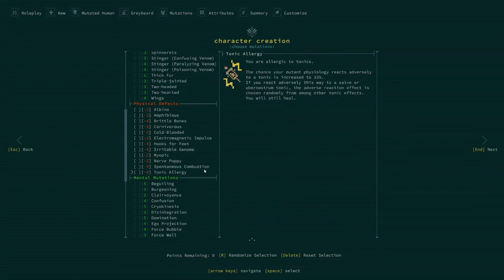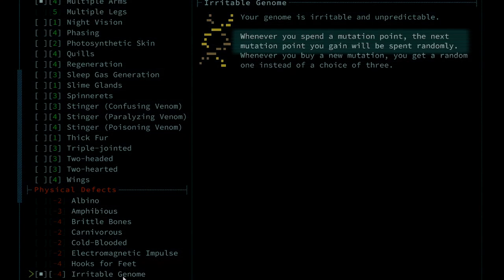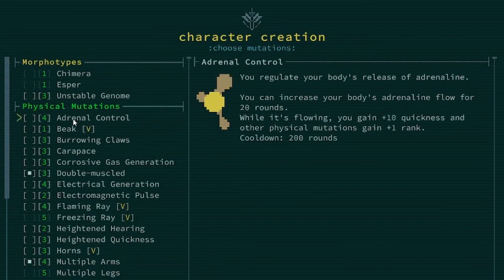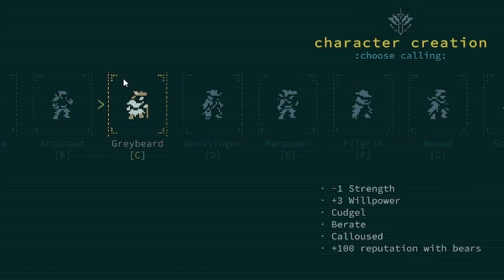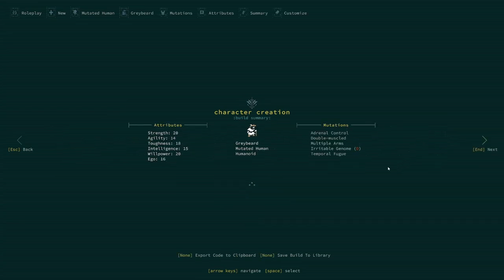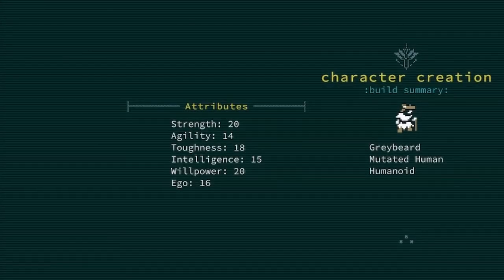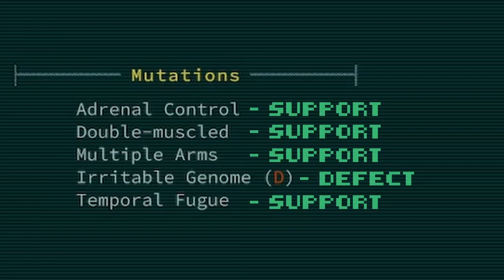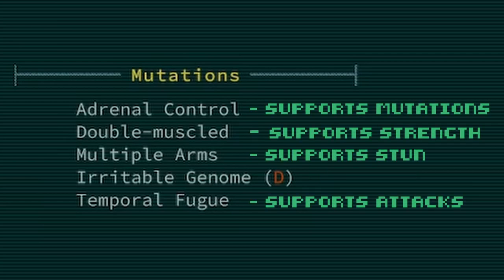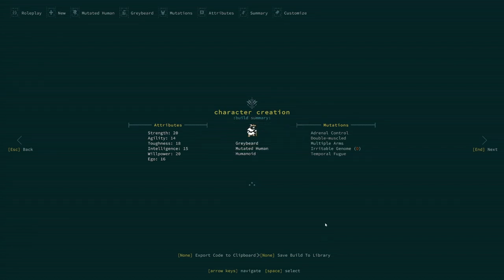We could stop here — this is pretty good — but let me recommend a defect as well. If you have a decent set of mutations and don't foresee yourself wanting more, Irritable Genome is a good choice, as its worst effect is you don't always get to choose which mutation you improve. So we have four points to play with — let's take Adrenal Control. This will basically let us beast out, charging up all of our mutations, which means we have copies all with improved mutations. For calling, I took Greybeard for the extra willpower and free cudgel skill. Did you notice I picked all support mutations? Since support mutations support your traits, you can rely on good old-fashioned attacks to do the heavy lifting. You do not need to give a mutant an attack mutation or a weapon mutation to be a really decent mutant.